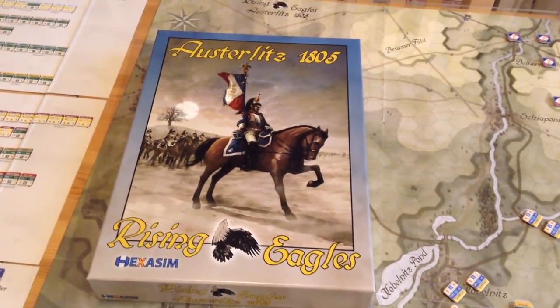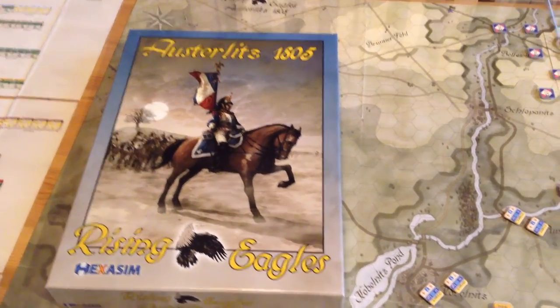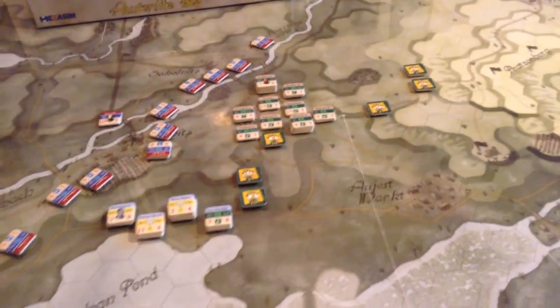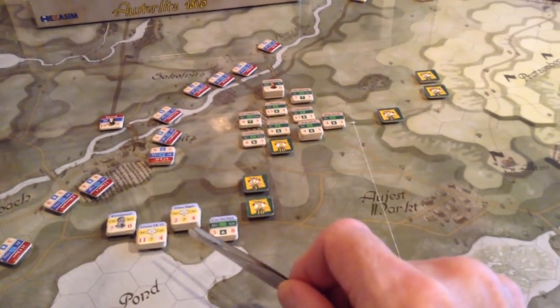I thought it might be fun to do some of the combats on film while I learn the game. This again is Hexasim's Australis 1805. All I've done here is the setup, used the hidden movement, and moved the advanced guard up to here. They've just been sighted by DeVue's right column.